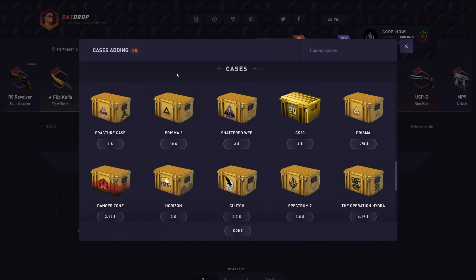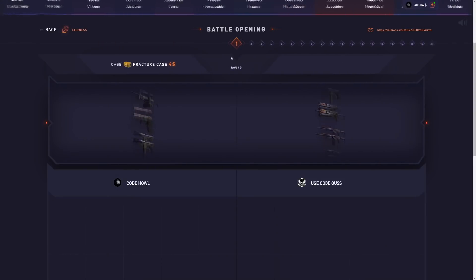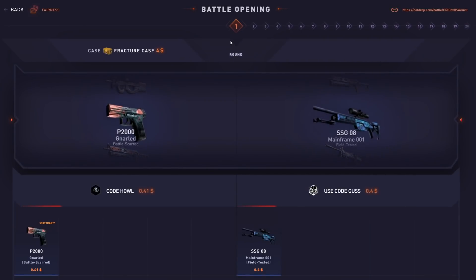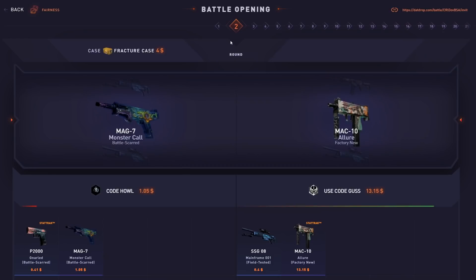A couple hours ago, Datrop added a new case to the website — the Fracture Case, a $4 case with new CSGO skins. So today I'm going to spend my entire balance on Fracture Cases, but I'm going to do them in battle to see twice as many drops. We're going to do 25 cases for the first battle — exactly $100. Let's see what this case is all about. Let's see if we can get some good drops on this one.